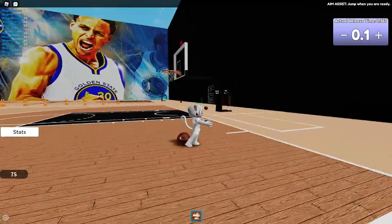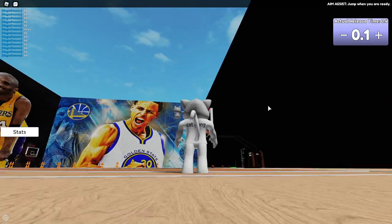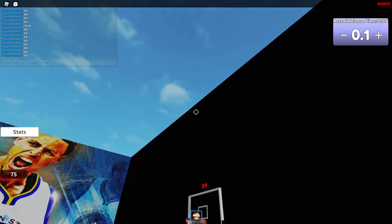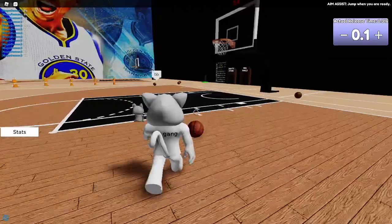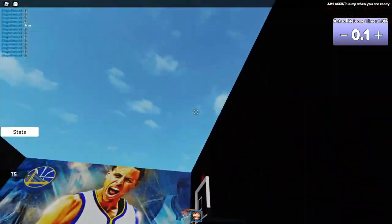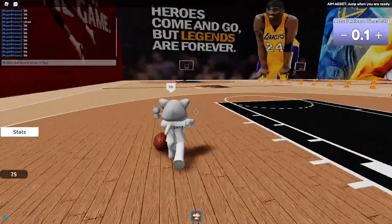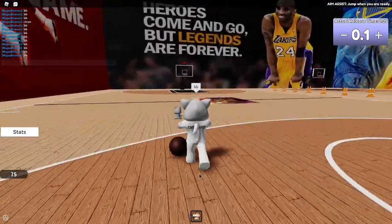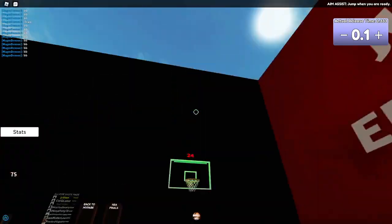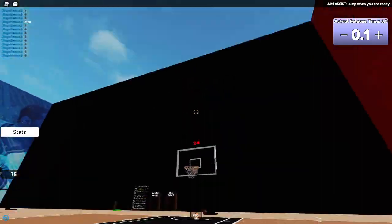This aim-assist indicator up here helps you a lot. When you jump, it says 'shoot' — you see that at the top. That thing helps you shoot well. So when it says 'shoot,' you shoot it. I greened it just by watching that indicator, so use it!